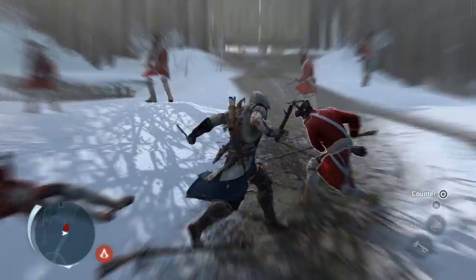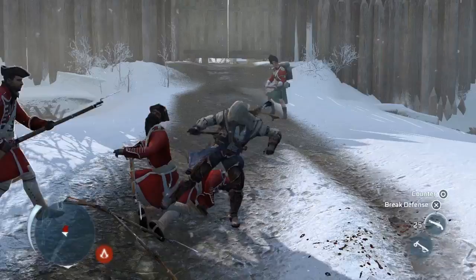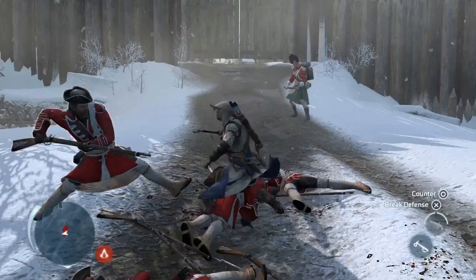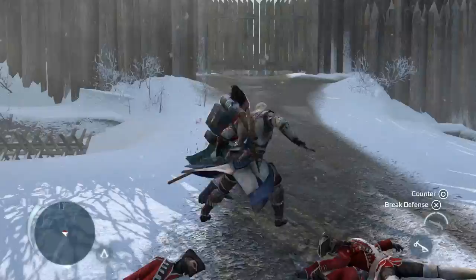Once you counter an enemy, you have a choice of what to do — whether to assassinate or throw them. Enemies can now attack together in unison; we call that a dual counter. We've also worked a lot on different enemy archetypes to make sure you have to change your strategy depending on who you're attacking. In some instances your base attack won't work and you need to use more advanced tactics.